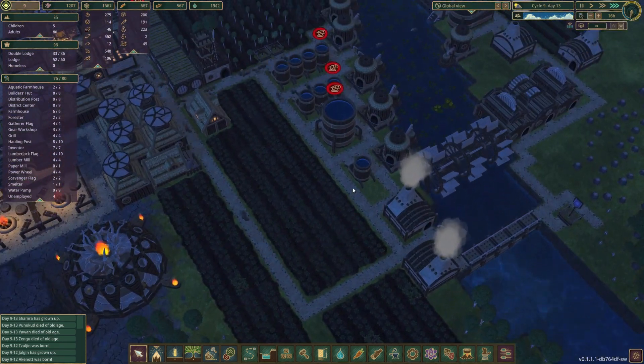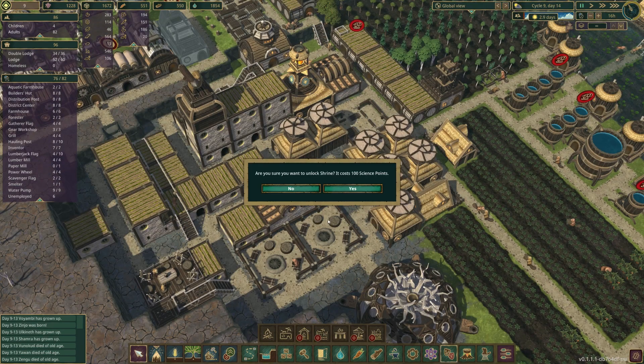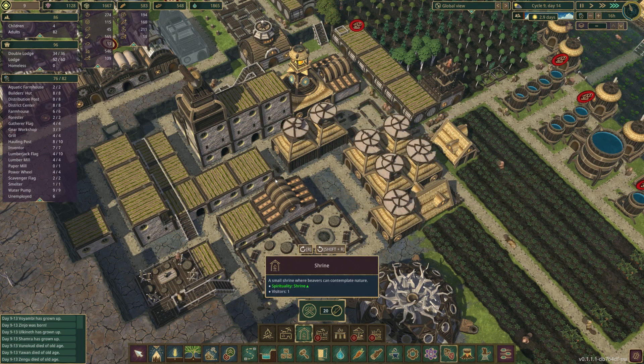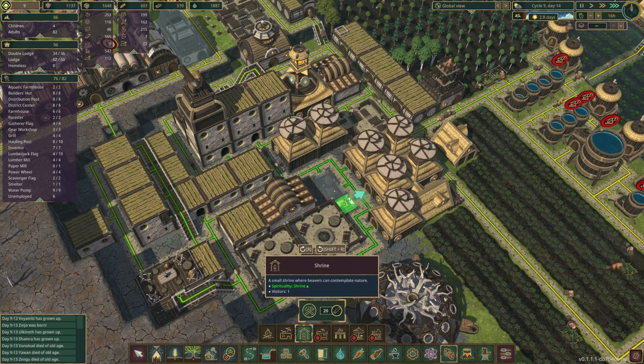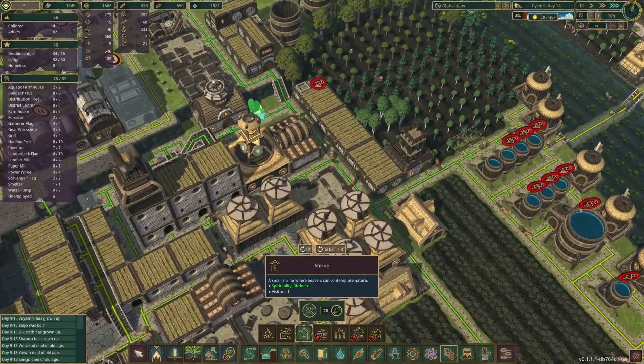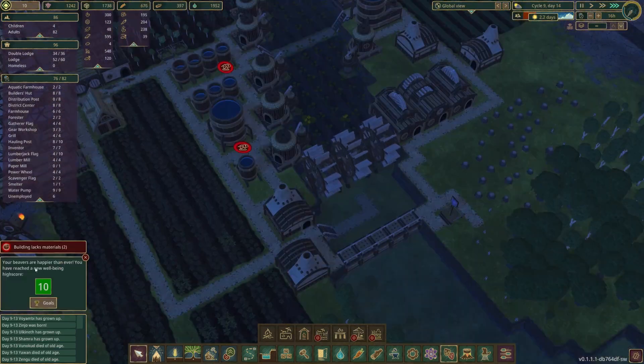We'll let it run and see. I'm not too sure why it went down. Another dry season — we're gonna go ahead and slap some small temples around that'll provide a little bit more spirituality. Who knows, this might be the little thing we need. We're just kind of slapping them around everywhere — boom, there we go! Your beavers are happier than ever — you've reached a new high score of 10!